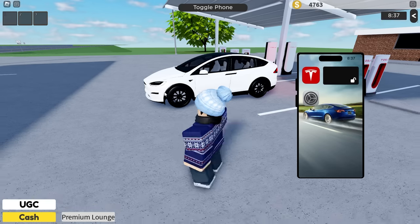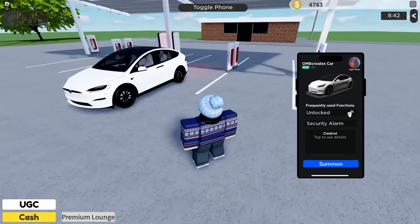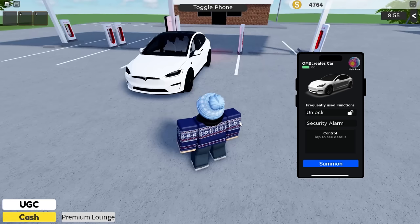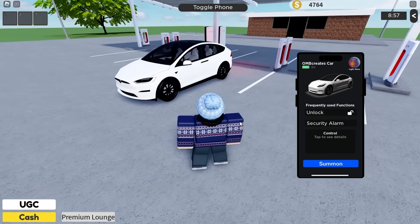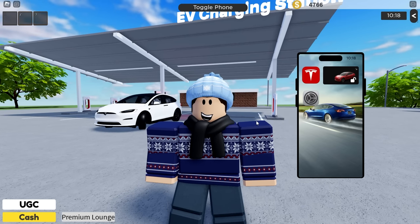We can toggle our phone as well. We've got our Tesla on there — pretty cool, they've got the Dynamic Island from the iPhone. We'll tap to unlock and open the Tesla app. We can unlock or lock the car, turn on the security alarm — which essentially just played some copyrighted rock music, who knows why.